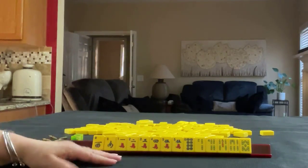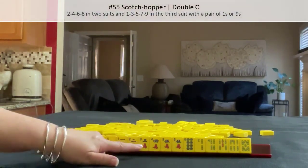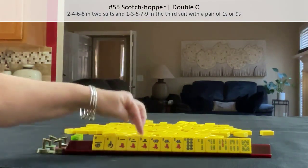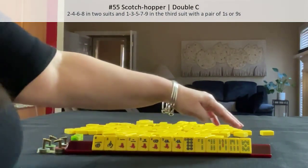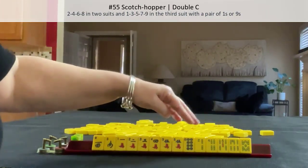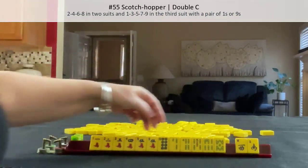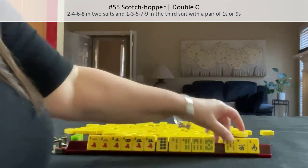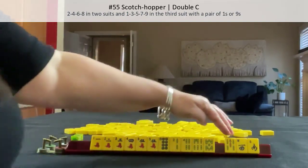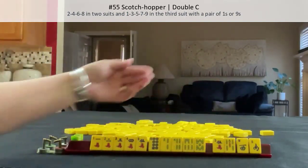If these were my tiles, I think I would play a mixed suit hand — maybe Scotch Hopper: one, three, five in one suit and two, four, six, eight in two other suits. So I would break those up, focus on cracks, and keep the evens. Now I would not pass those, and I probably would not pass two fives together either.